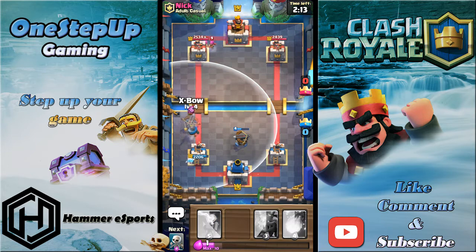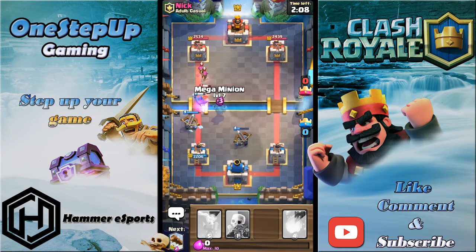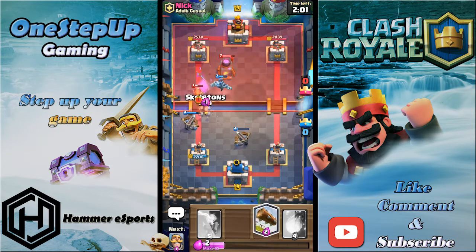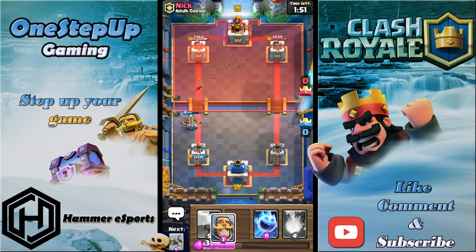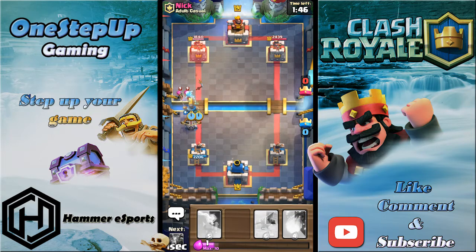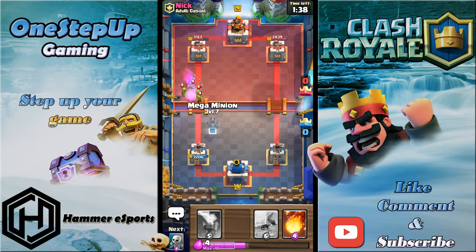Xbow is my next card and I can play Ice Spirit right here — that's gonna be good enough defense. My other Xbow is doing a good job taking his troops down. I'm gonna play Skeletons and log the Barbs so they die much quicker. The Xbow is still locked onto the Furnace. I should have played my Knight instead but it's not the worst thing.